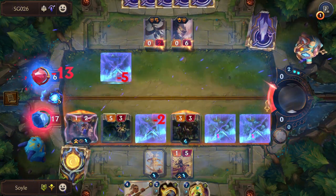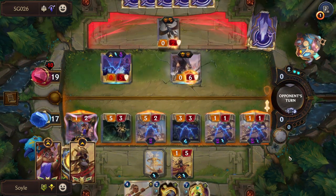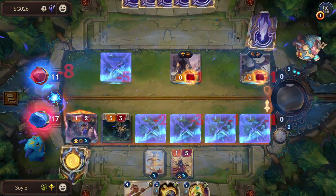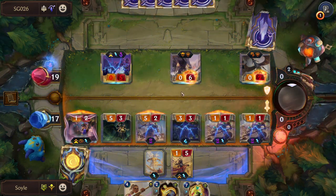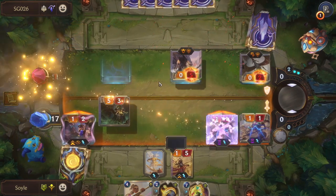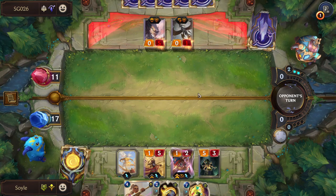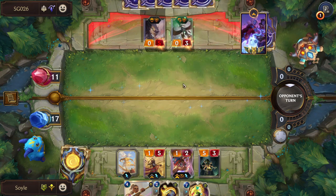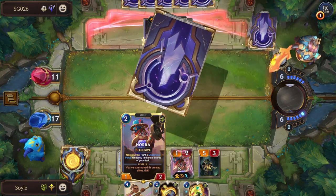Yeah, we actually do. We do. This one becomes too low to kill Nora now. This one is low enough to be killed by this — well, that's considering they don't heal. But we got a portal in here so it's fine.